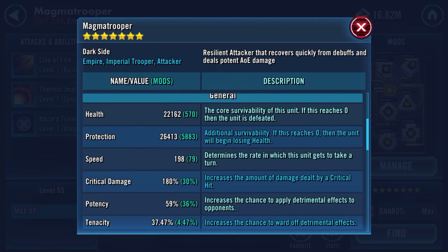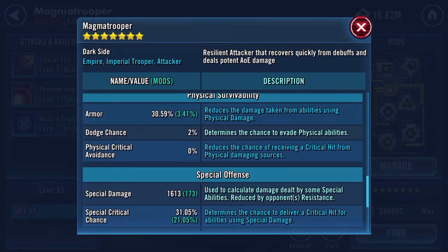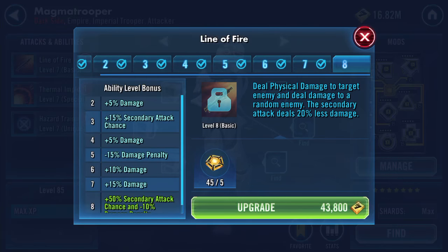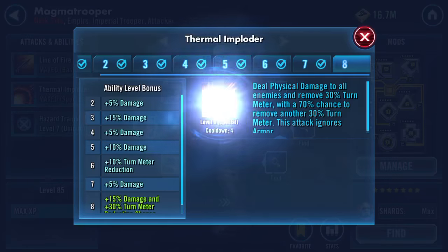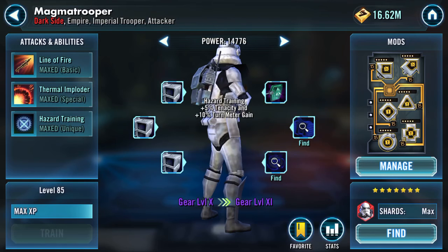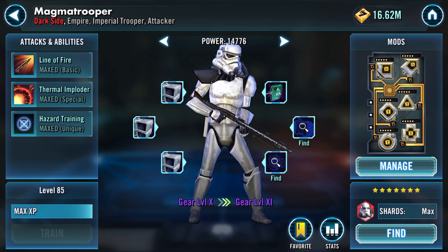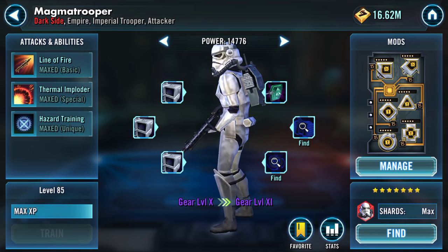Stats wise, now up to 48 and a half K health protection, 198 speed, 26/25 physical damage, 13 special damage. Chuck these on as well — this is something I am going to be bringing into this. Worth the investment. This is a Territory Battles preparation. So that's Magna Trooper from gear 9 to gear 10 and 4/6 or two-thirds. Thank you for watching.